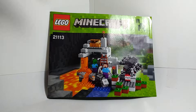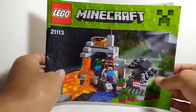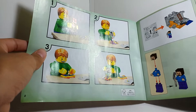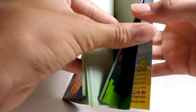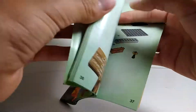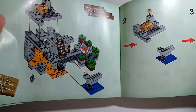Let's take a quick look at the instructions. Here on the front it's pretty much the same stuff as the front of the box. The next page shows that you should organize your pieces according to the numbered bags, then we've got the building instructions, and then the final product at the end. There are also instructions for an alternate build.